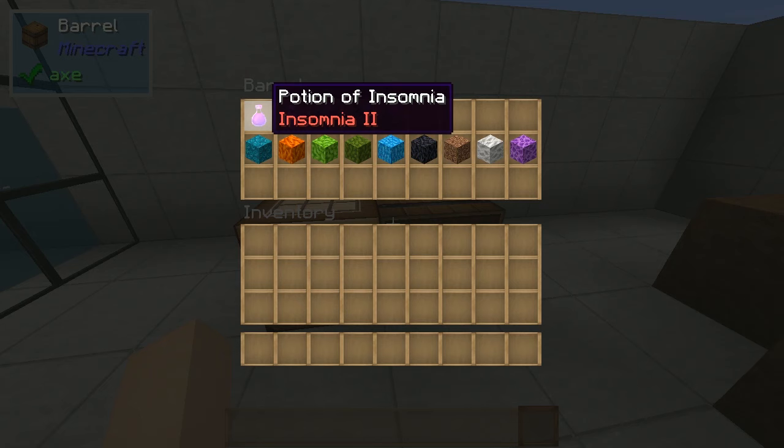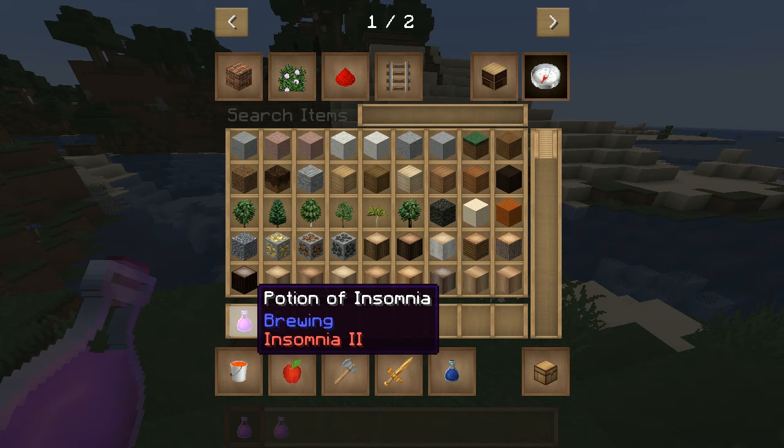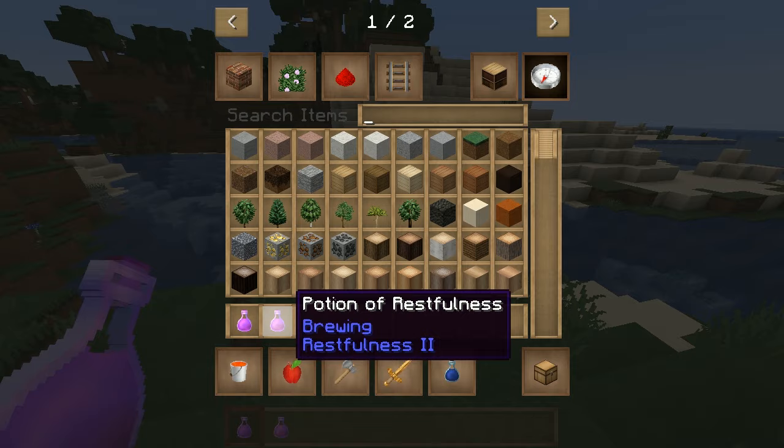So we have the potion of insomnia and the potion of restfulness, and these are to do with the phantom. The potion of insomnia will increase your timer — you have three days normally before phantoms start to spawn without sleeping. The potion of restfulness will reduce your timer. There's also, I believe, an overlay for that.